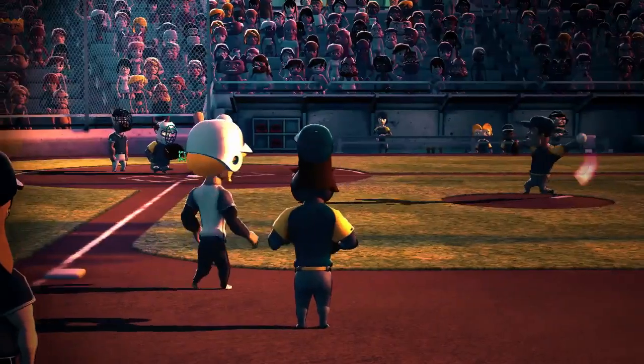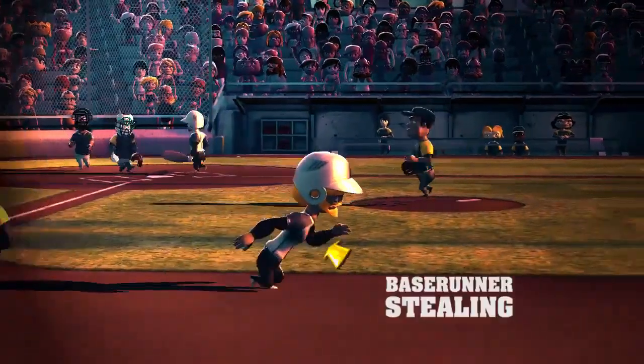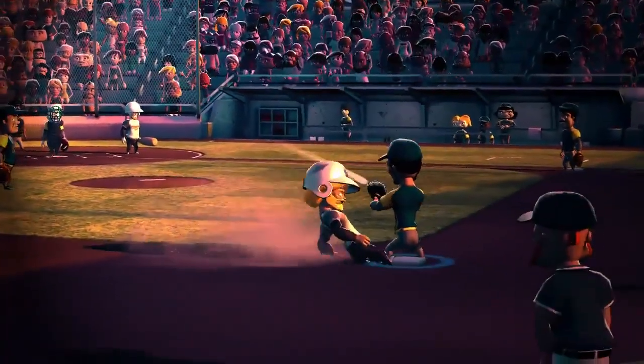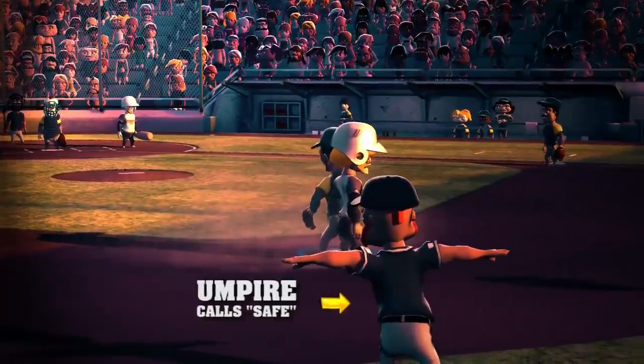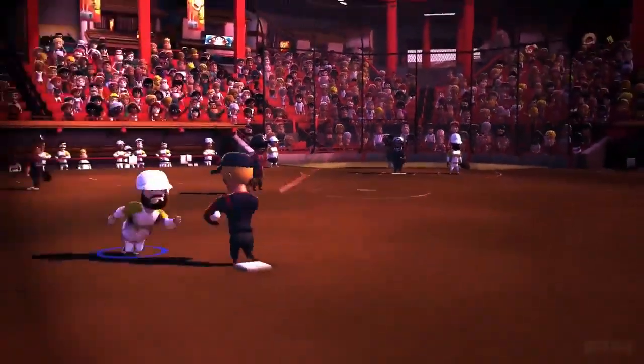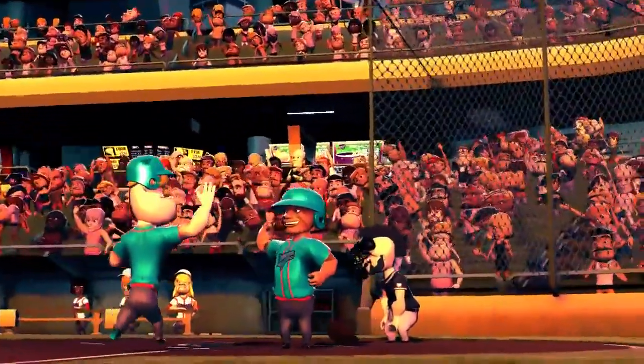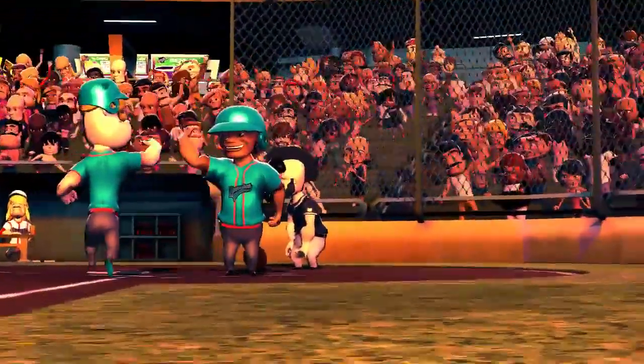A base runner can attempt to steal a base on any pitch, even if the pitch is not hit. The fielding team can still get the base runner out, most often by a tag out from a catcher's throw to the base the runner is trying to steal. When a base runner reaches home plate safely before three outs have been made, it's called a run. The team that scores the most runs wins the game.